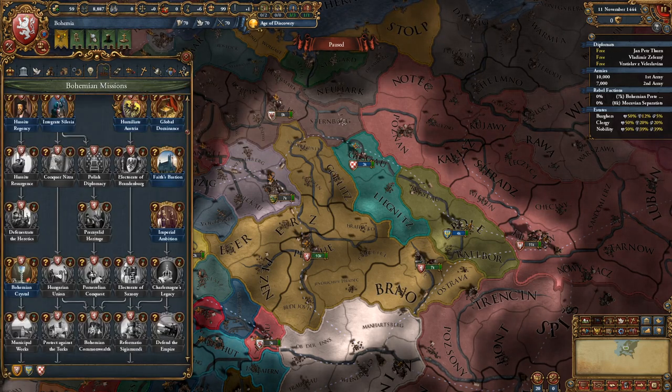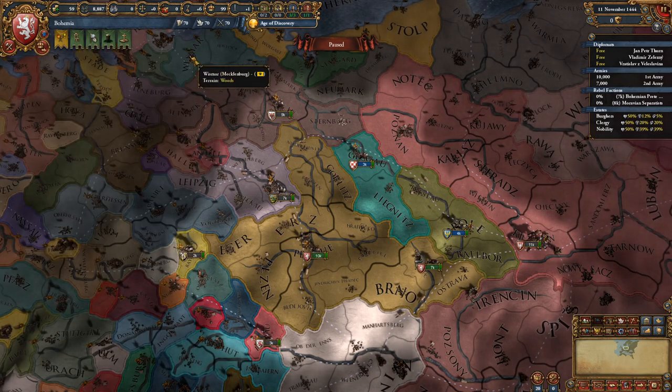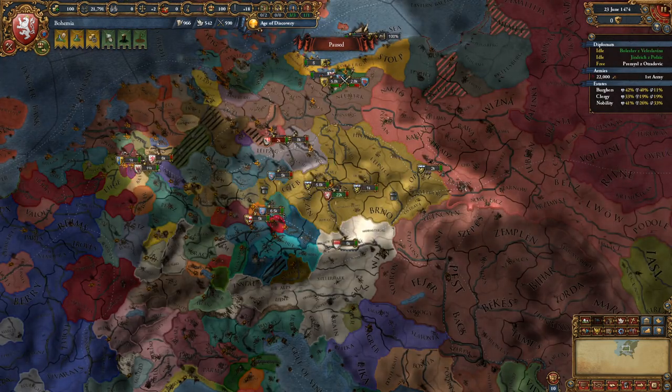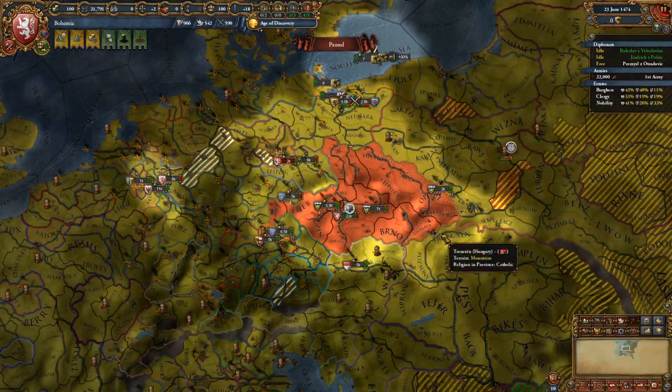Those are Bohemia's ideas. I'll get into the missions now that I've loaded up the other save. Here we are — this is a backup save made in 1474 as Hussite Bohemia.